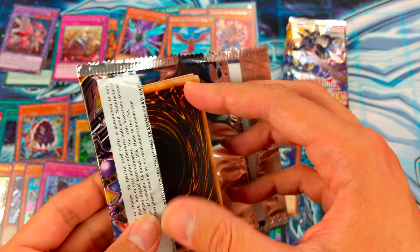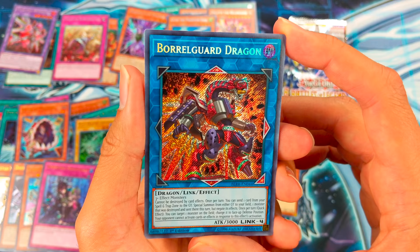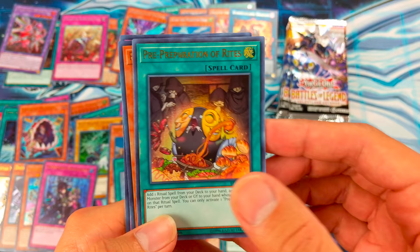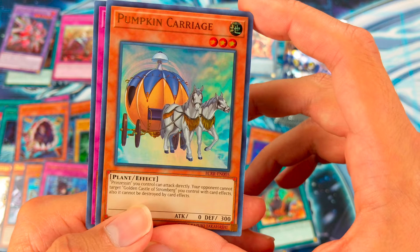Boral Guard Dragon — nice! Pretty cool. Iron Cage, Pre-Preparation of Rites, Pumpkin Carriage — one of the new Golden Castle of Stromberg archetype monsters — and Born from Draconis.